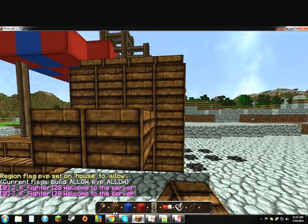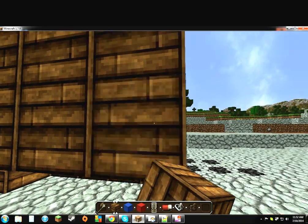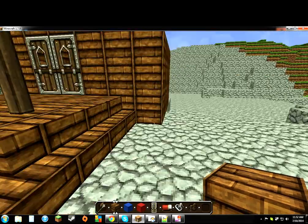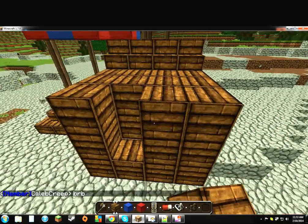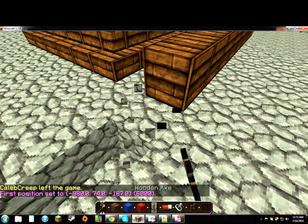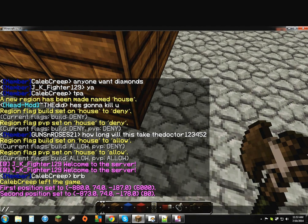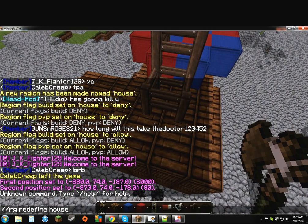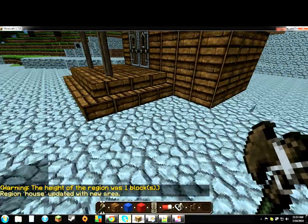Now let's say somebody added a whole new room right here onto your house, and you want to claim that part since it's not inside the current claim. You're gonna find the edge, select one block out, then find the opposite edge. Then do /rg redefine house — not two slashes, just one slash. Now that area is claimed.